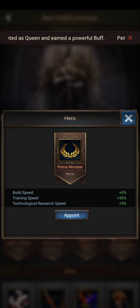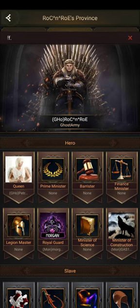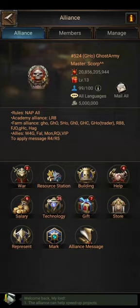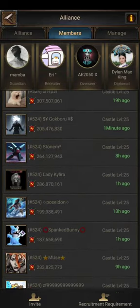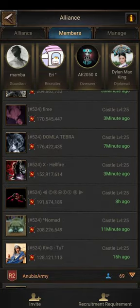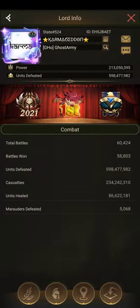Prime Minister comes with some nice buffs - mostly training speed. Prime Minister gets a lot of points too, it's a pretty important position. I'm going to select someone from our alliance and go through a bit of the list to see who we might want to make Prime Minister. I think Karmageddon - good guy, he's very helpful - I think we're going to try to make him Prime Minister.